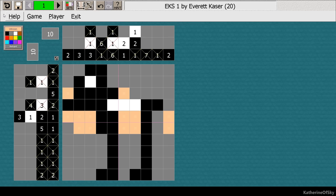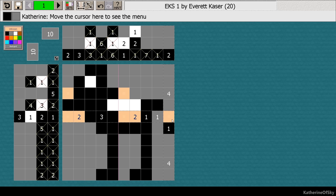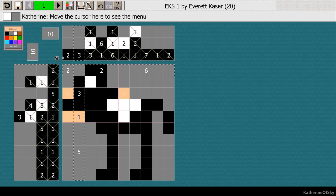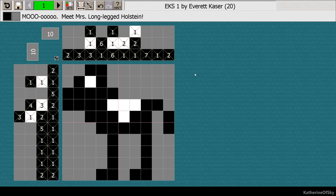What are we gonna do here? These two need at least three there. Let's go to this clue — we need three, so that goes there. We have five, and then one, two. Here we need two, then a one-white-one. Two, and then three. Perfect. This one needs to be two. Boom. Meet Mrs. Long-Legged Holstein.